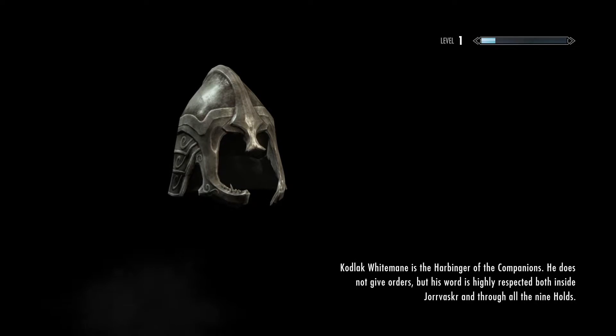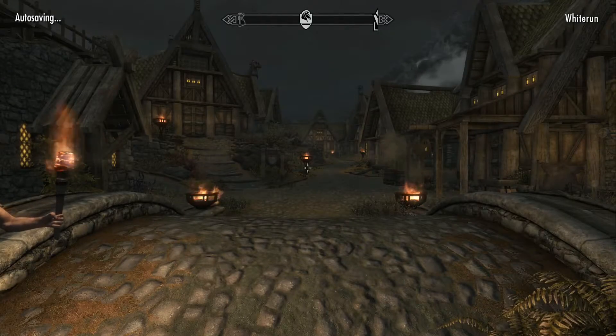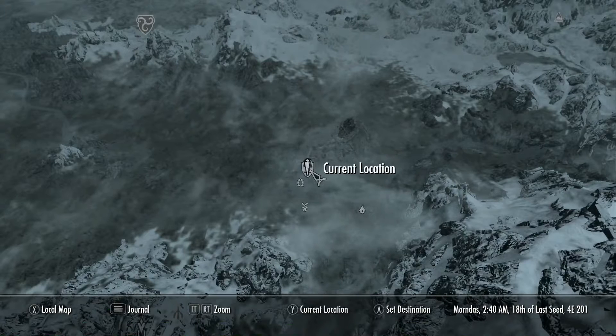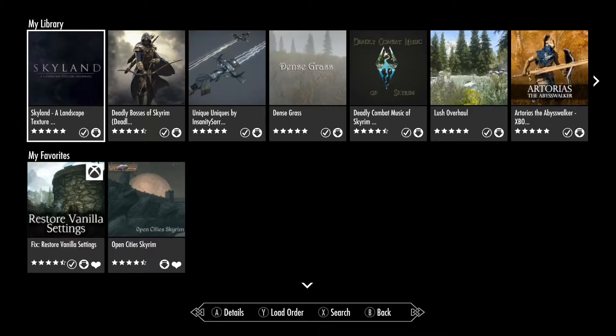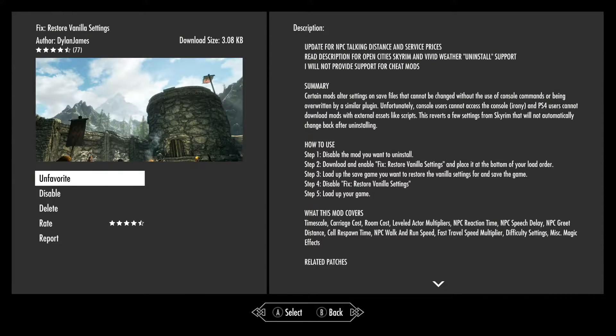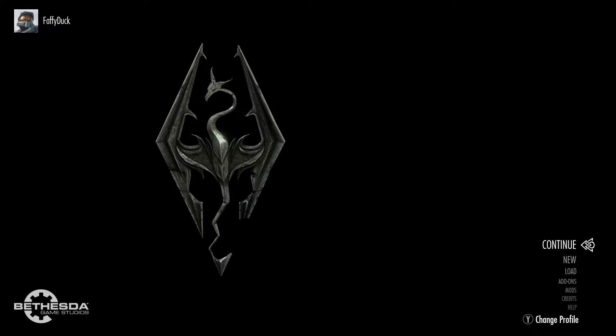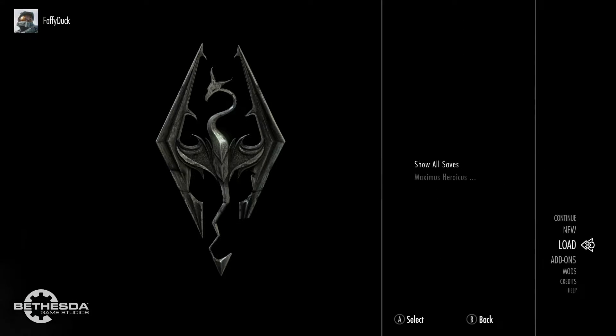What happened to me was as soon as I loaded up the game it did restore Whiterun so I could go inside. But what happened was once I saved, exited, and then did what the mod instructions say — which is disable the Restore Vanilla Settings mod and then re-enable the mods you'd like to have — this happened.